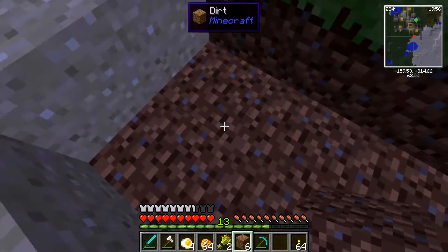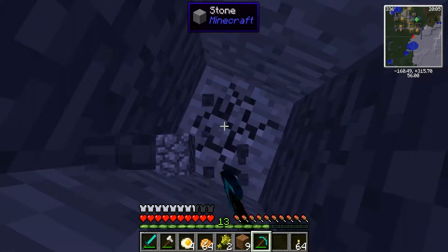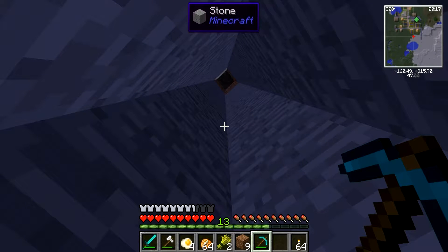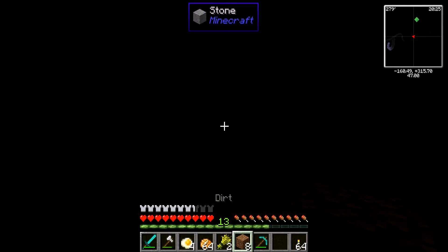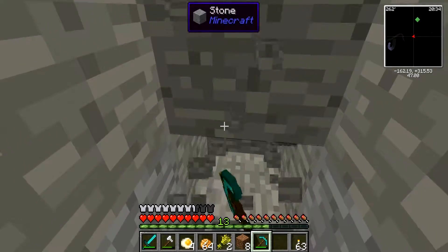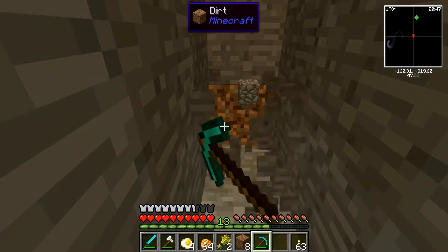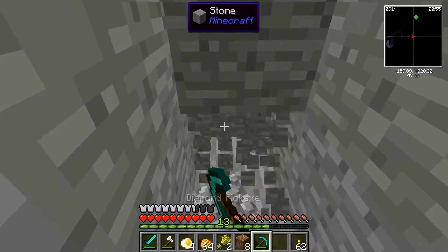I don't have ladders so that definitely won't work. Oh, I hope a creeper does not fall into here - that would be a pain. Is that clouds down here? That does not look good - definitely does not look good. Okay, it's not the way to a cave system, but I don't really want to go into a cave system. What the heck is that - it's like a one block thing. I really honestly don't care so I'm just going to go this way. I really hate dirt so I'm just trying to mine around the dirt.